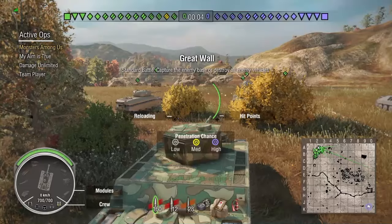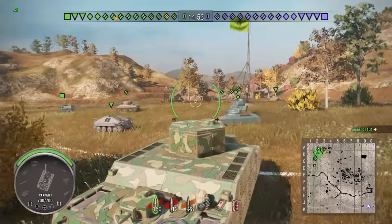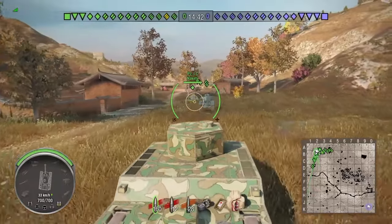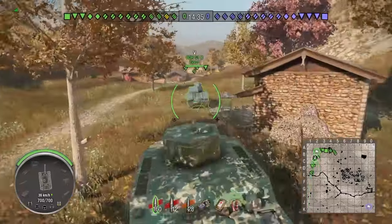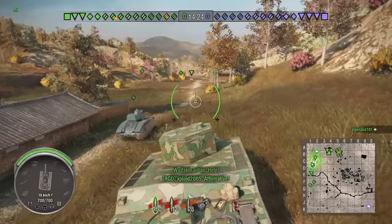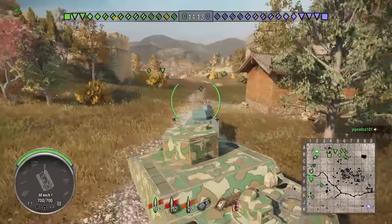This one is again a tier 5 match on Great Wall, standard battle, and this is with the 7.5cm Type - I'd say the Type 5. It's the better of the 7.5cm guns. I did cock up in the garage keeping referring to the other one incorrectly, but this is the better 7.5cm and the alternate top gun on this tank. You can have this or the 10cm. I believe it's the gun off the Chi-Nu.